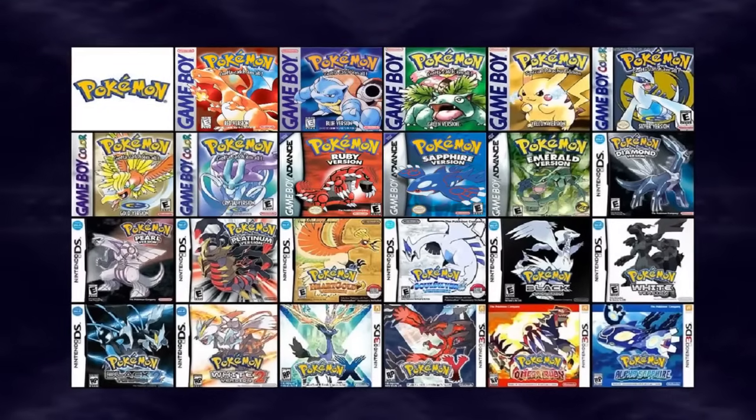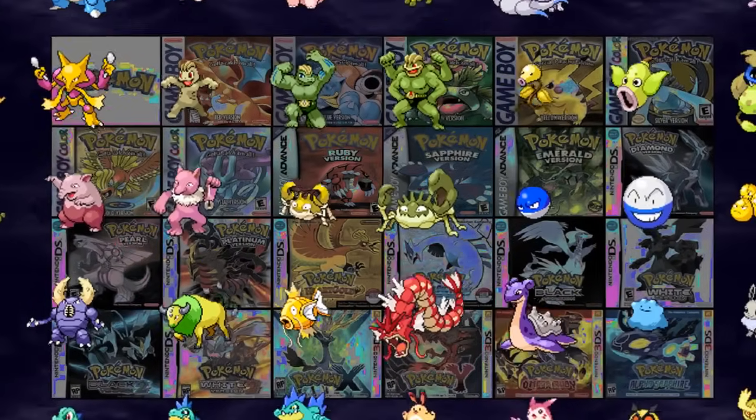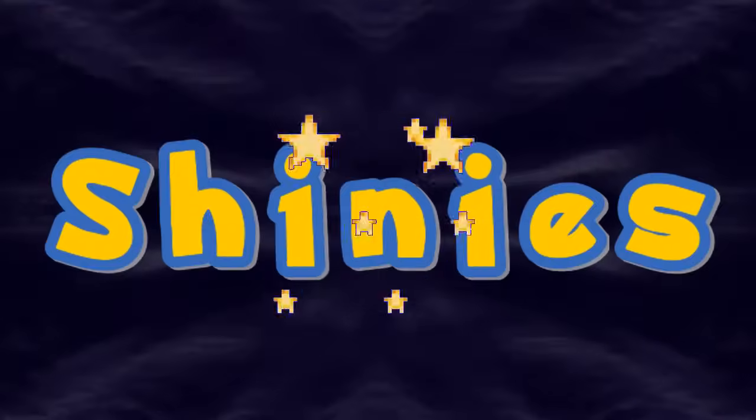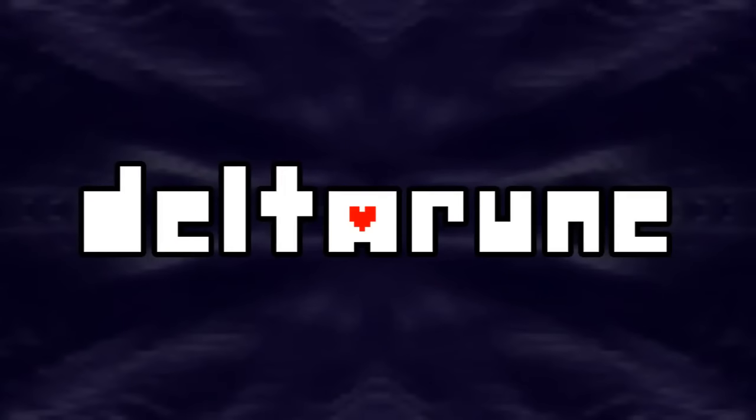Did y'all know there's this mechanic in Pokemon games where each Pokemon has a super rare chance of spawning with a different color palette? It's called Shinies, and it's a pretty neat concept. And that got me thinking, what if Deltarune had Shinies?